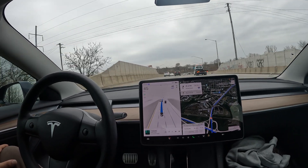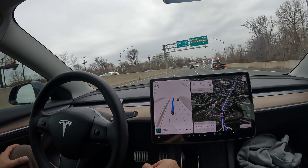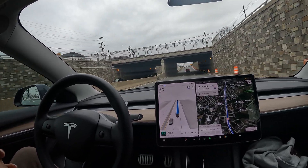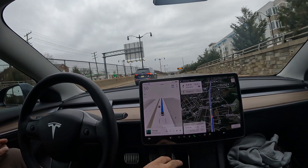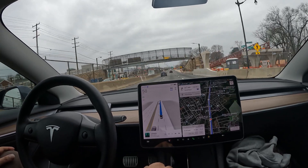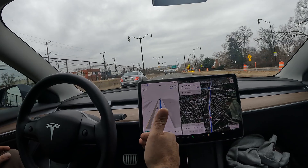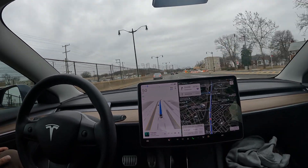All in all, FSD is definitely doing its thing. It's 2024 — if you're driving a Tesla, do yourself a favor and subscribe to FSD for a month and see what it's like. For people who don't have as much patience for FSD, I'd suggest looking into Enhanced Autopilot. With Navigate on Autopilot, it basically does your entire highway drive — gets on and off highways, changes lanes — but it doesn't make right and left turns at stop signs. People without patience for FSD tend to cut it off at stop signs anyway.